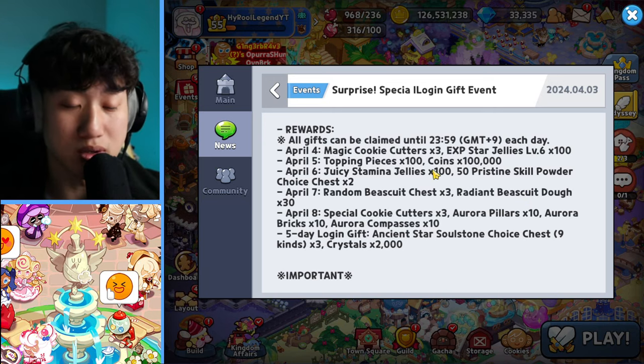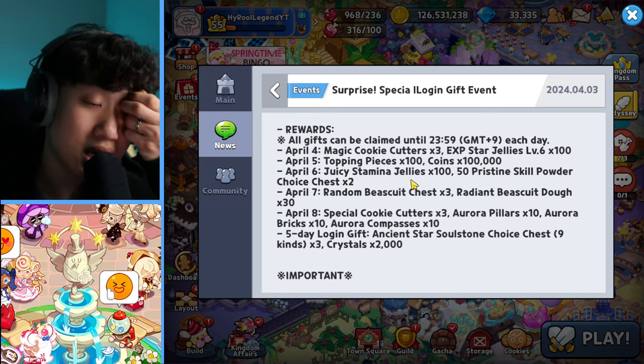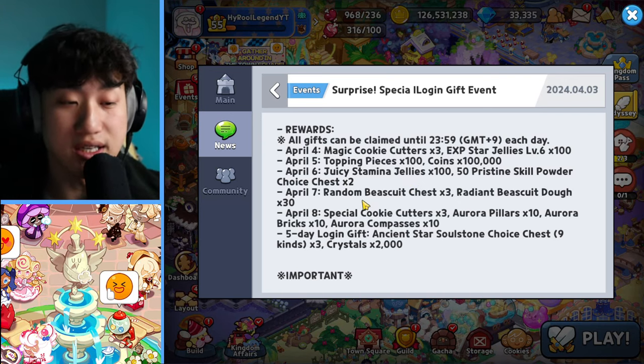We also have Juicy Stamina Jelly x100 — you definitely want to use that for farming your biscuits. And then we also have 50 Pristine Skill Powder choice chest x2, so you get to choose which specific skill powder you want.